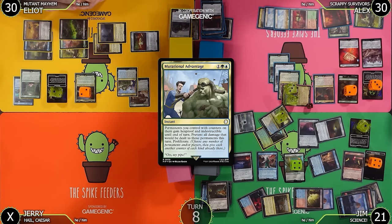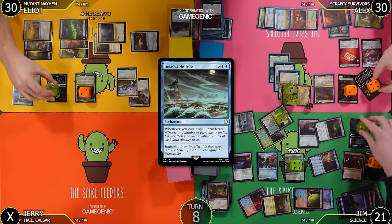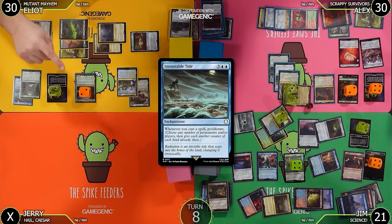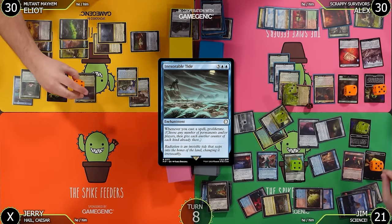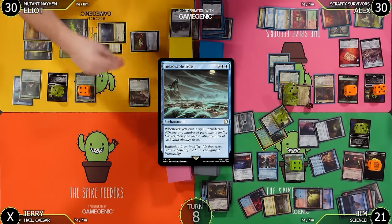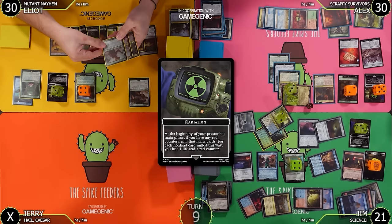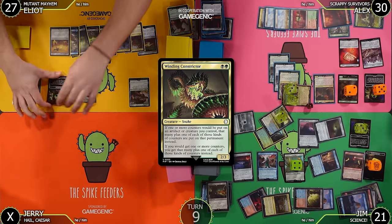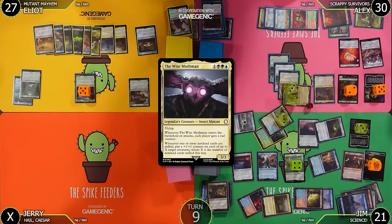Proliferate from the trigger — everybody gets a rad, Jim gets an extra energy, Mothman gets a +1/+1 counter. I'll proliferate my +1/+1 counter on Grandma and proliferate again — everybody gets a rad, Mothman gets a +1/+1, Jim gets another energy. Untap, draw for turn. Pre-combat main: mill three — Tattoo Farmer, Alpha Deathclaw, and Winding Constrictor. Go to 27, lose all radiation. Mothman gets another counter. Rex gets a counter too.